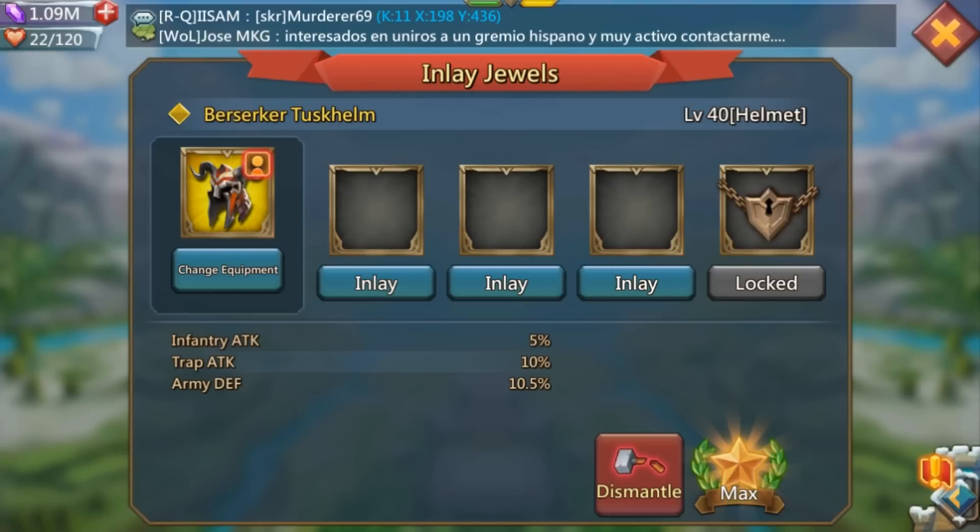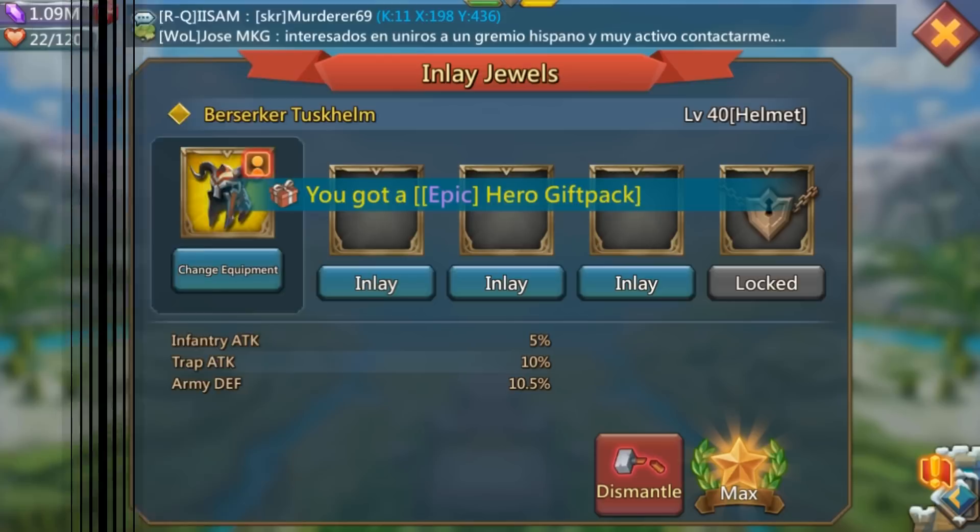For the helmet, the best option is the Berserker Tusk Helm. It has infantry attack 5%, trap attack 10% — which matters less since your wall isn't always repaired, but it's there — and army defense 10.5%. You can see how army defense is starting to stack, which is exactly what you want. It's a really solid helmet even for players who aren't free to play — plenty of spenders still use this helmet. Definitely start working on it if you haven't already.